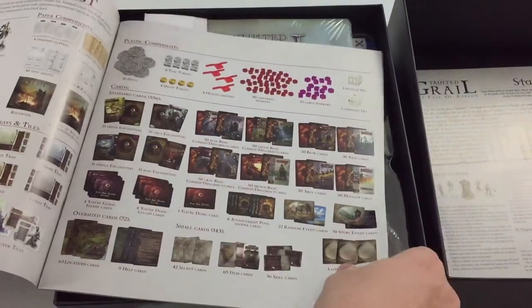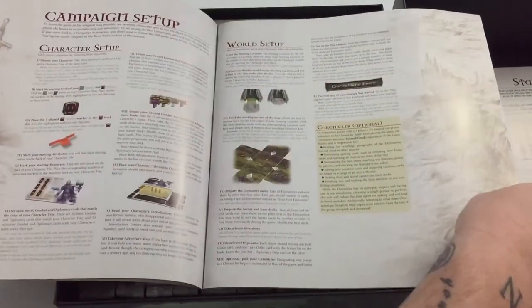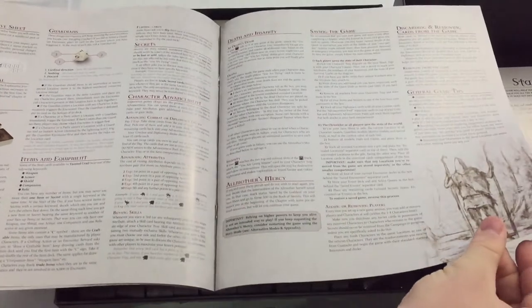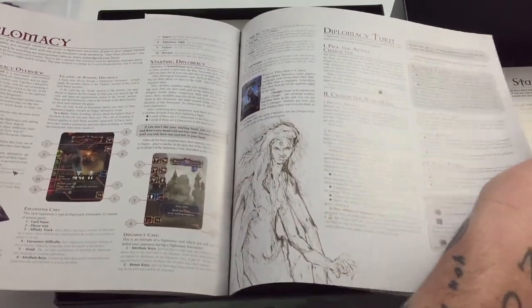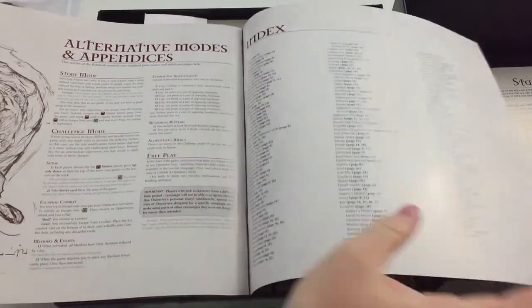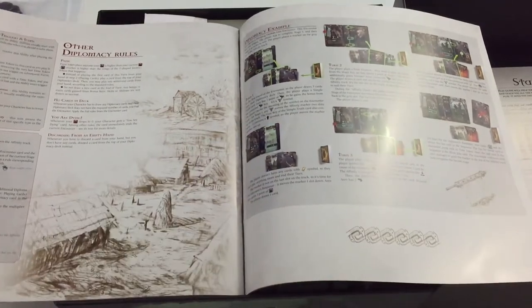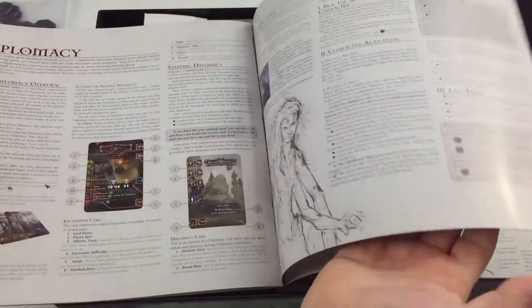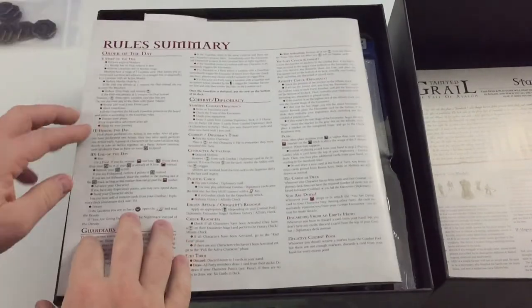Here's the rulebook itself. The actual rules start around page four or so, and it's page 20 of actual game rules. It looks pretty thick and pretty in-depth — a lot of text — so this is going to be an intense one to really grok all the rules, but it's going to be a really good time. And then you've got a rules summary on the back, which is always a welcome addition.